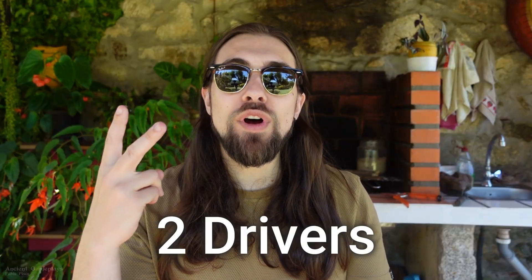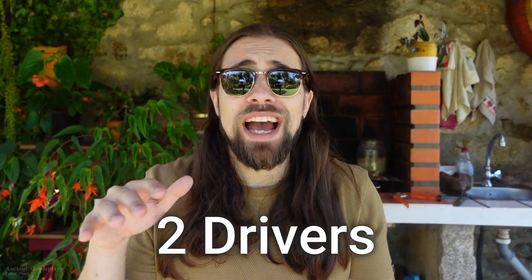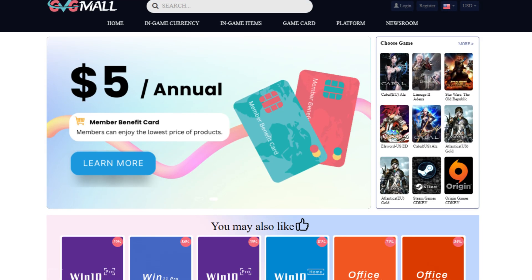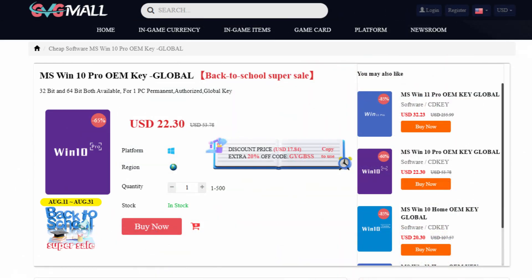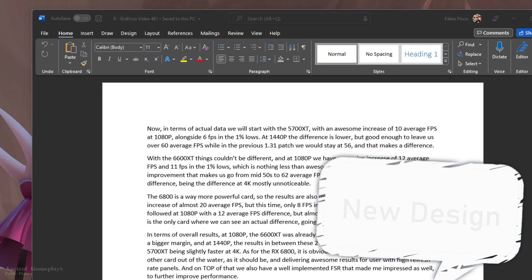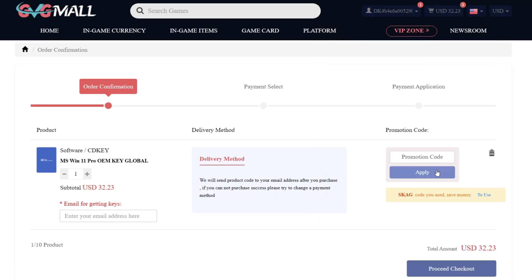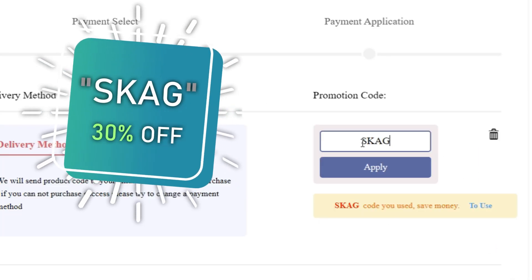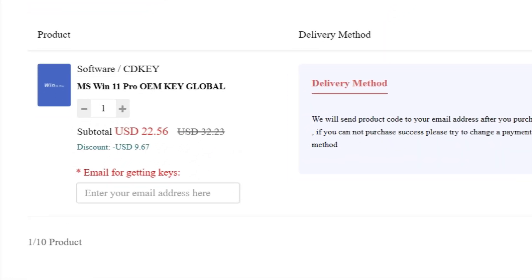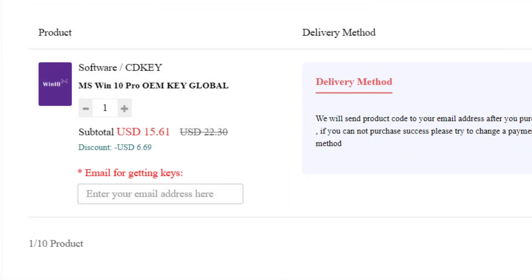We have two driver versions, and I'll tell you exactly why right after today's sponsor. GVGMall brings you lots of software deals like Windows 10, Windows 11, and Office 2019 or 2021 with a new Windows 11 design. For all of these you can use my SKG discount code for 30% off — getting a Windows 11 serial key for $22 and Windows 10 for only $15.